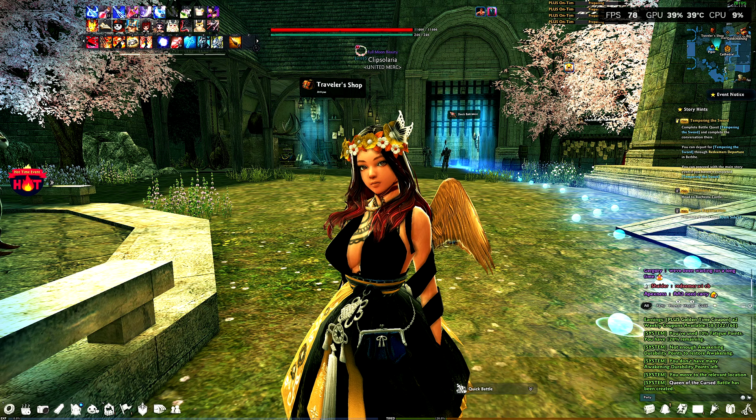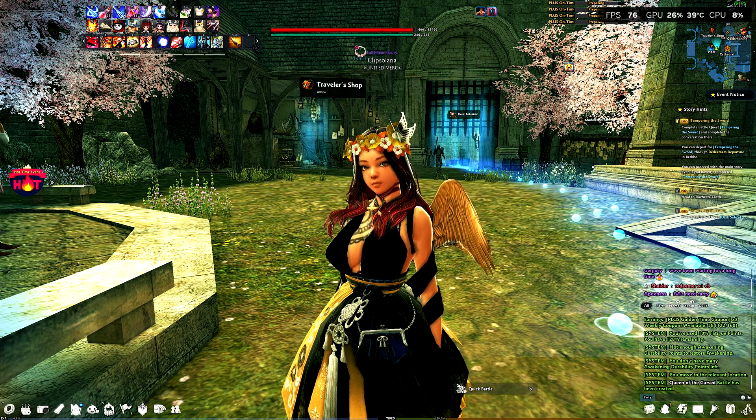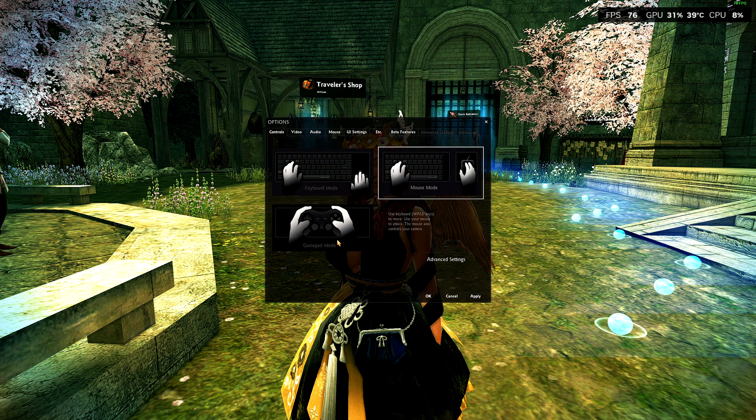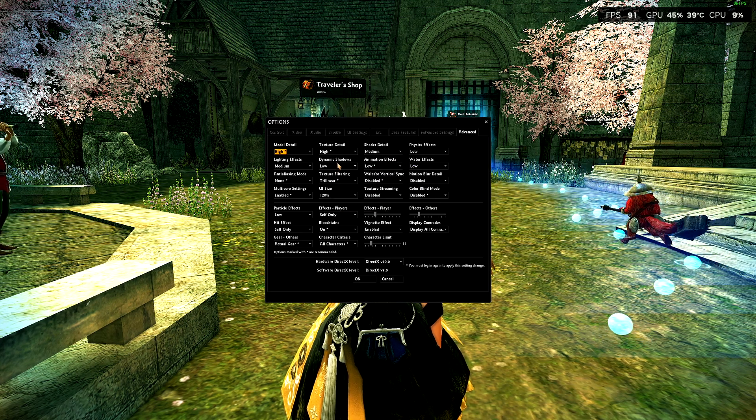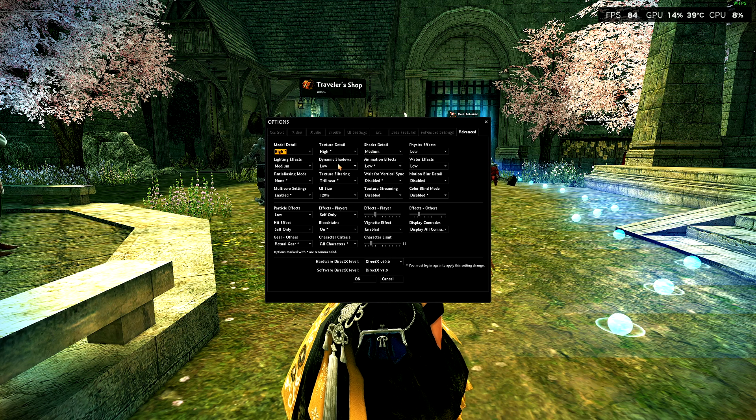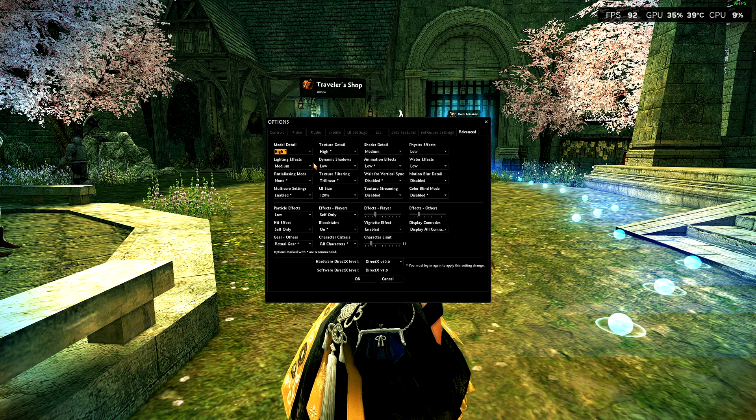Before we get into everything, I want to show you my in-game settings. Model detail on high, texture detail on high, shadow detail on medium — you don't need to go past that because the higher you go it will start to cause problems during runs. Physics effects have that on low, water effects on low, animation effects on low. Dynamic shadows you don't need — when you're playing it does not really matter, so have that on low.